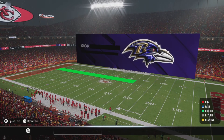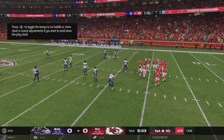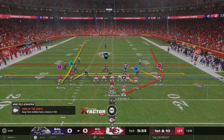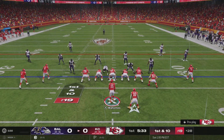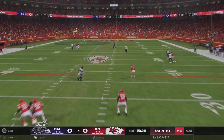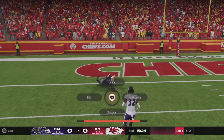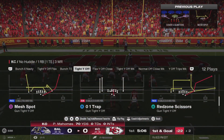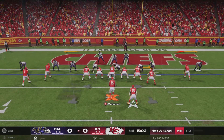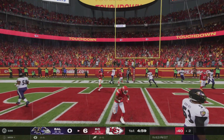It's the NFL. Mahomes is going to start this one with a throw. He's going to let this one go for Worthy, and this one is pulled in. What a drive. This opening drive going to form so far. Now they've got it first and goal. And that is Huss.